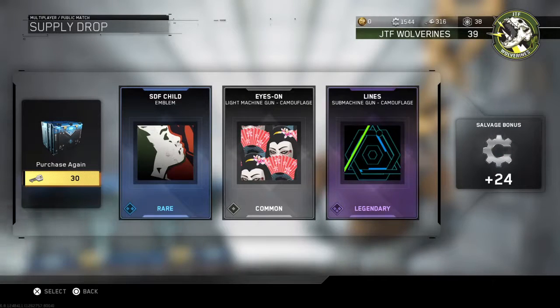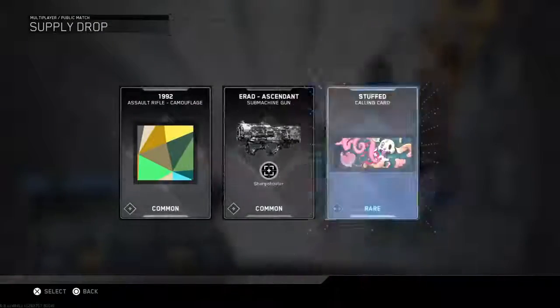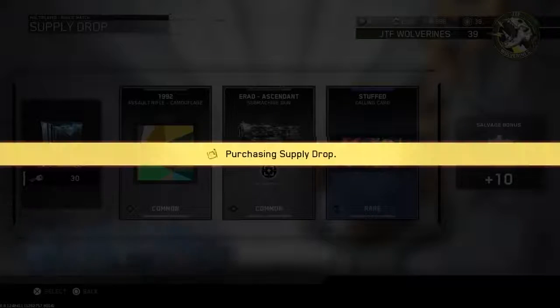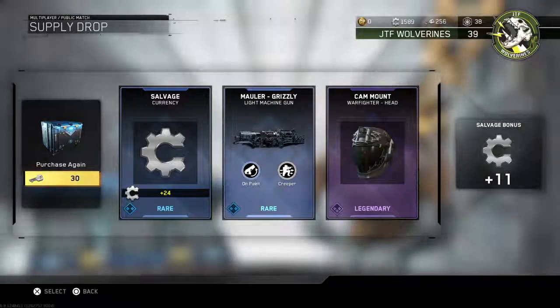Alright, not bad. We got Eyes On, Soft Child, Lines. Let's go ahead and do another one — we got a bunch of keys to blow. We got some camo, a new gun, and a calling card. I don't really use calling cards very much. We also got a rare salvage, a rare light machine gun, and a legendary warfighter head. That's pretty neat.